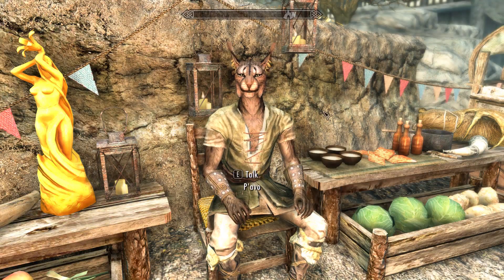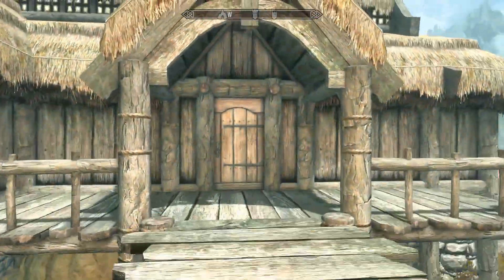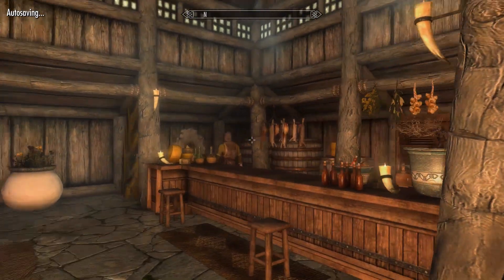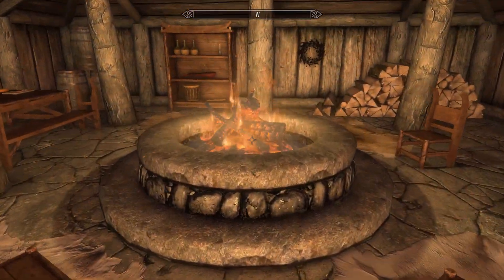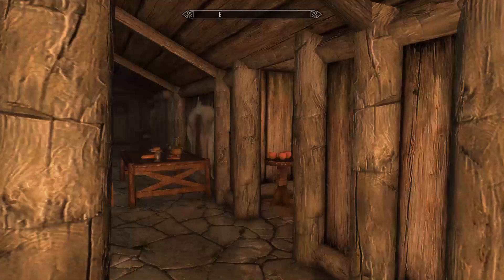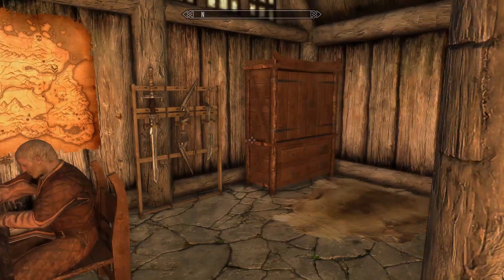We can head on inside and the Timber Springs Inn is going to be fully complete with a bartender there to sell you food and drinks and be another merchant you can sell things to. Otherwise it's a pretty typical inn on the interior - lovely little fireplace, some rooms for rent. Very nicely made though, I do like the look of it all.